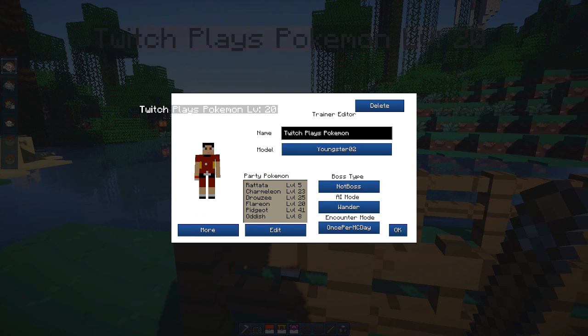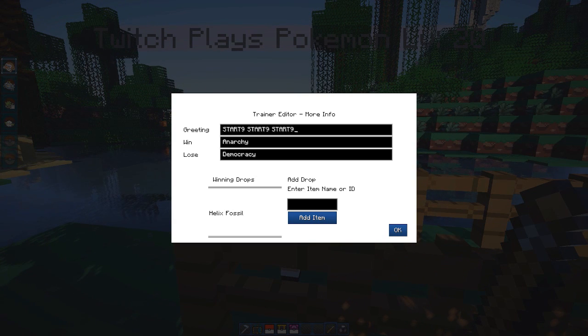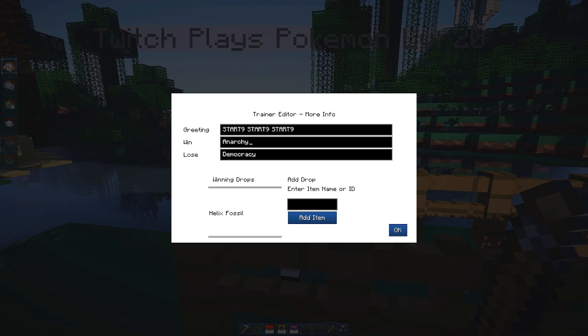You can set your encounter mode so you can battle them once per Minecraft day, once per day, or just once flat out. You can also set their AI modes to Wander, Stand Still, and Engage — Engage is like an aggressive mode where if you're in their direct line of sight they'll put an exclamation mark above their head and challenge you. You can also set their greeting, win, and loss messages. My greeting is 'start9', the win message is 'anarchy' and the lose is 'democracy'. And if you win, you win a Helix Fossil — the almighty Helix Fossil.